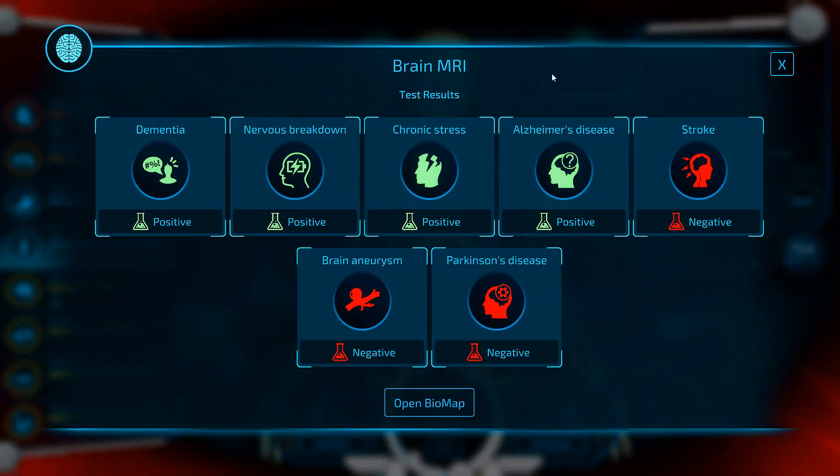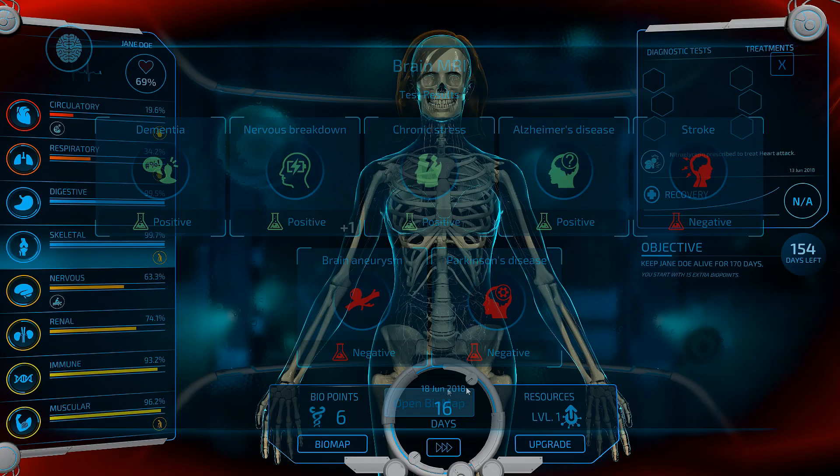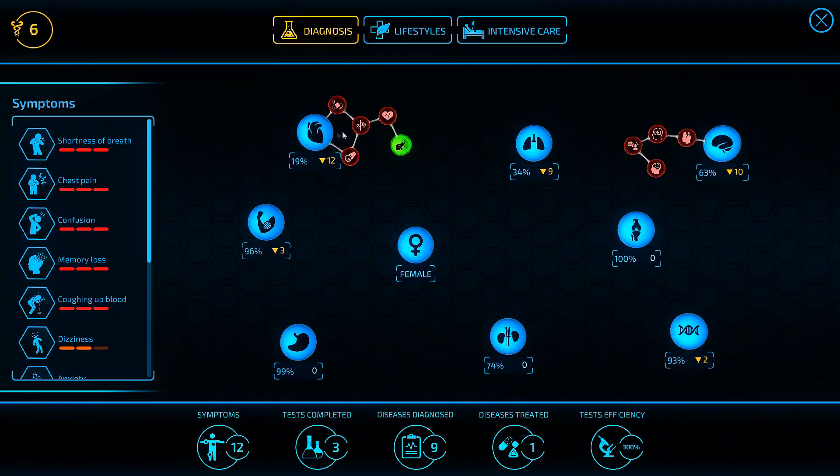Dementia, nervous breakdown, chronic stress, Alzheimer's disease, but no stroke, brain aneurysm, or Parkinson's. At least because we did the brain MRI, we ruled out stroke and aneurysm, but we found Alzheimer's, which means we are going to uncover a lot of other stuff.